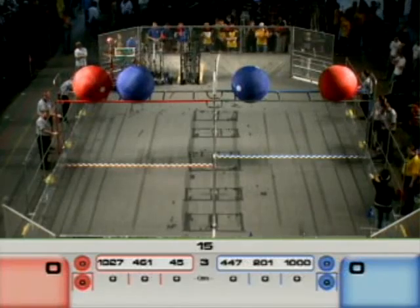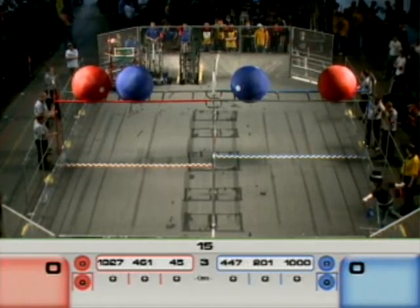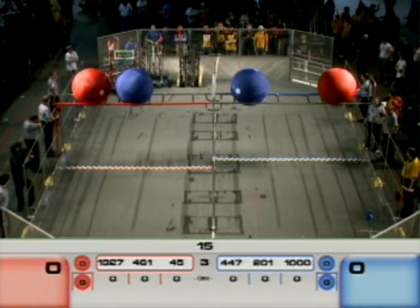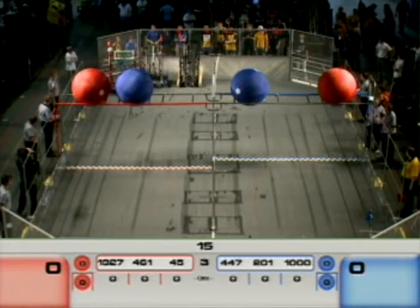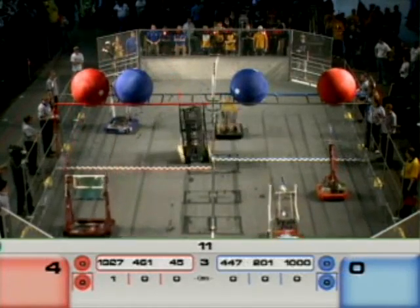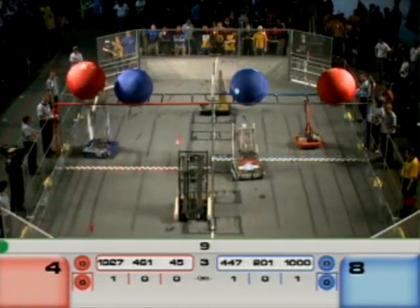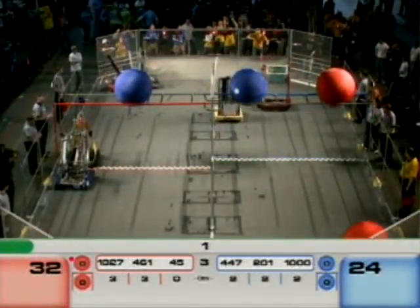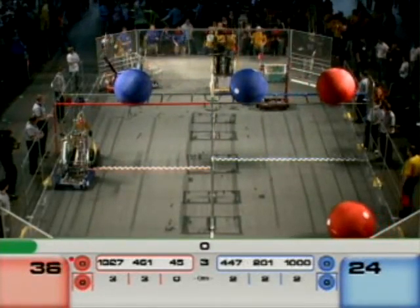Are we ready on red? Are we ready on blue? They are ready to go, folks. It's 3, 2, 1 — go! Quarterfinal three, first match. All six of the robots moving in hybrid mode. Technocast knocking off that red ball, nicely done for the Red Alliance. Two blue, two red robots have gone three quarters. The Red Alliance takes a 36 to 24 advantage into the operator control mode.